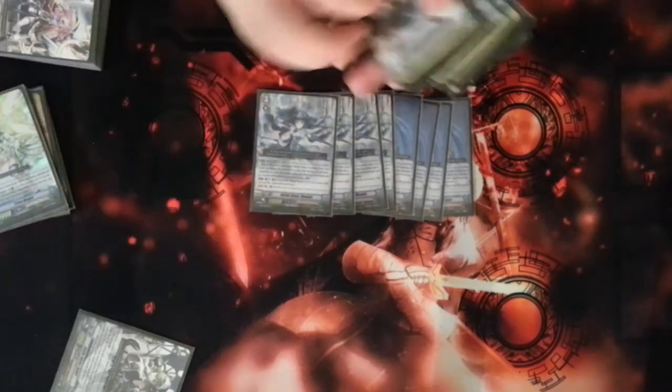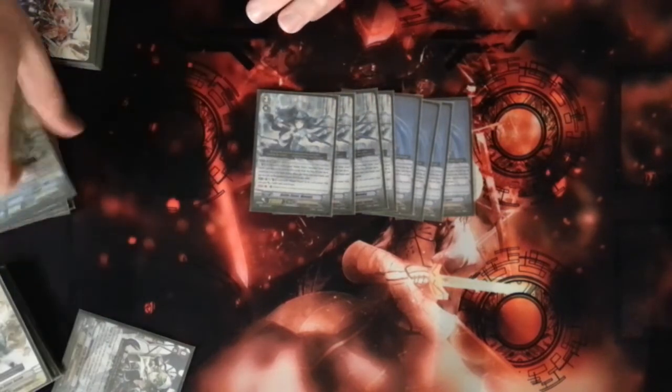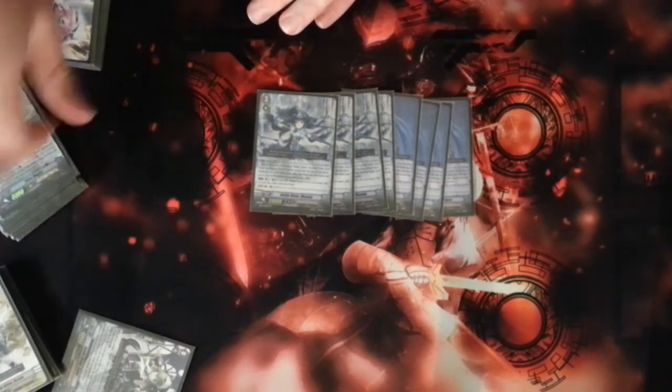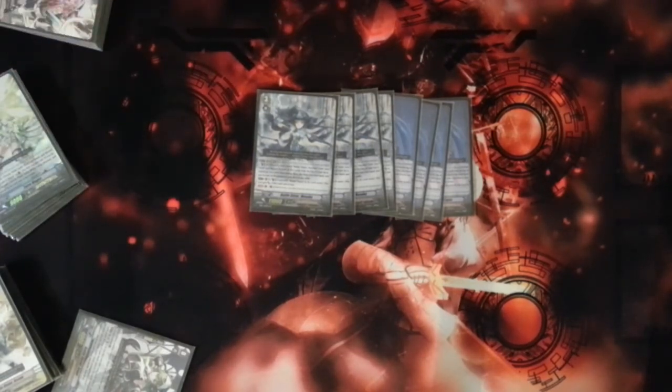Anyway, I got distracted. This is the Monoka Hexagonal Magus deck. I hope you enjoy it — I'm going to be iterating on this, but this is the basic premise. This has been The Mercenary King, friend of Imagine Your Guys, out. Bye.